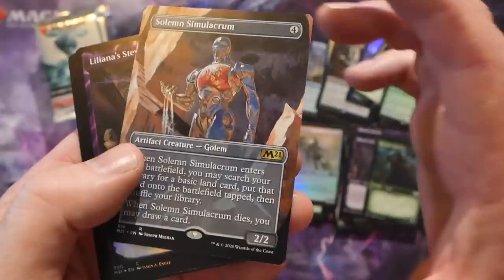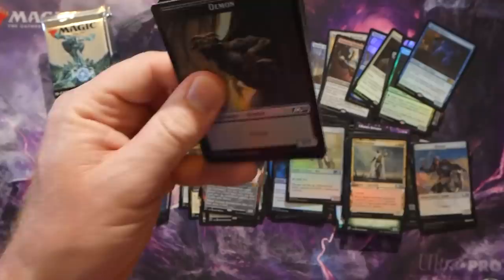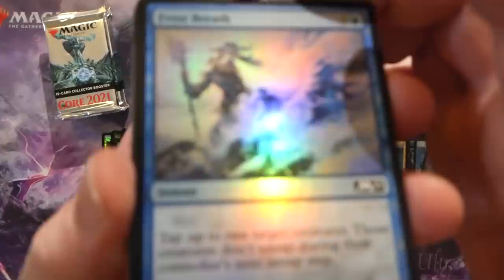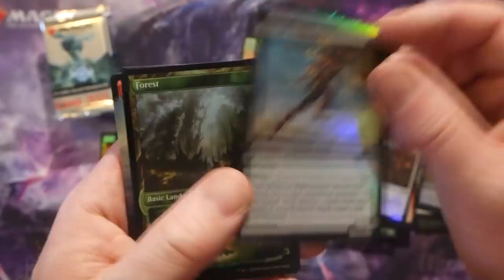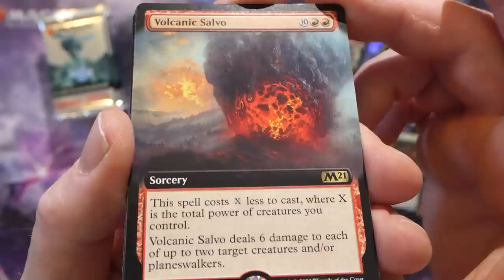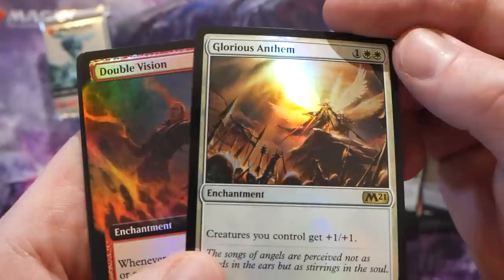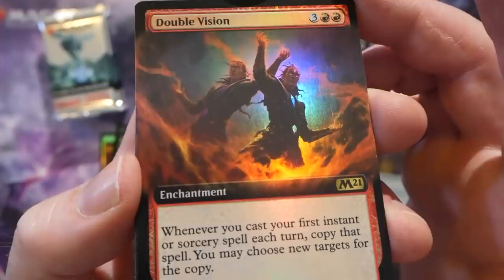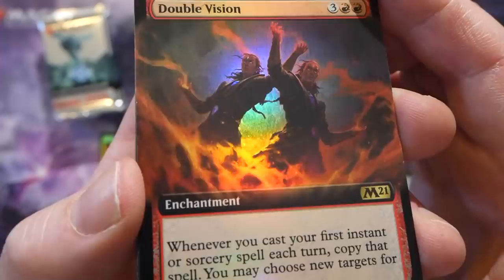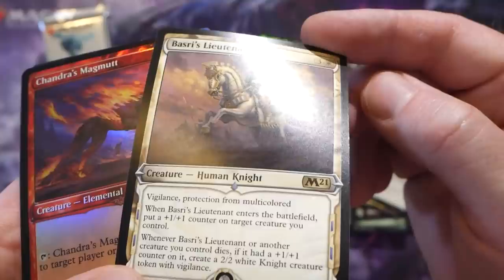One more stack to go - wow, really impressed. Are you guys getting any collector boosters? Let me know in the comments. Foil Forest, Volcanic Salvo - so terrible, if it dealt six damage to players that'd be one thing but otherwise it's kind of bad. Glorious Anthem foil - kind of nice. Then a foil borderless Double Vision - really sweet! This is destined to become a Commander staple: whenever you cast your first instant or sorcery spell each turn, copy that spell. Incoming Commander staple for sure.